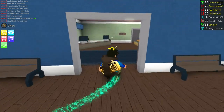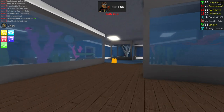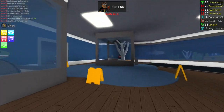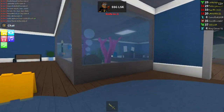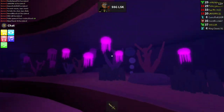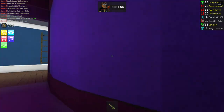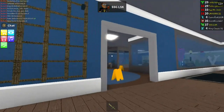Hey, what's up guys, my name is Funky and welcome back to another Assassin video. Today there is a new map that they added to the game called Aquarium. This map is actually pretty unique and beautiful — they did a lot of work on it. As you can tell, there are some jellyfish here that actually flicker on and off, which is pretty cool.